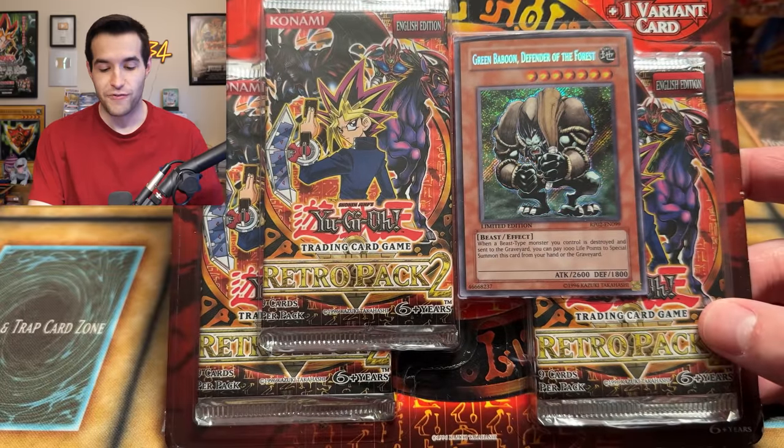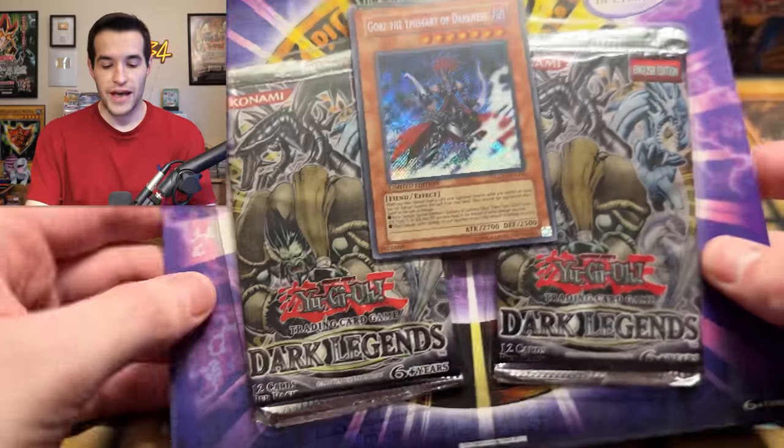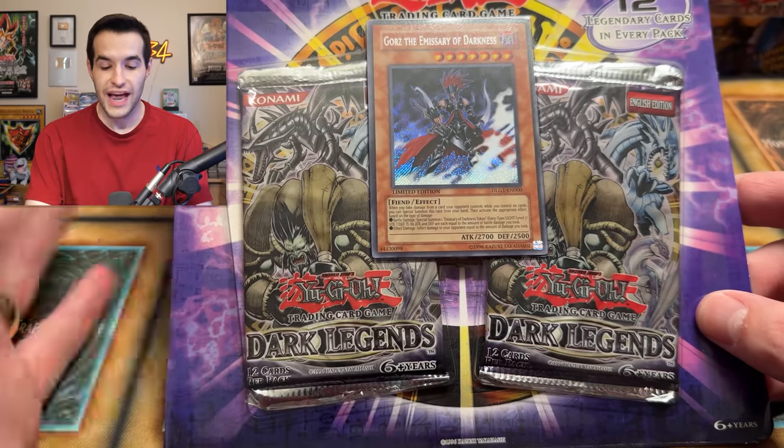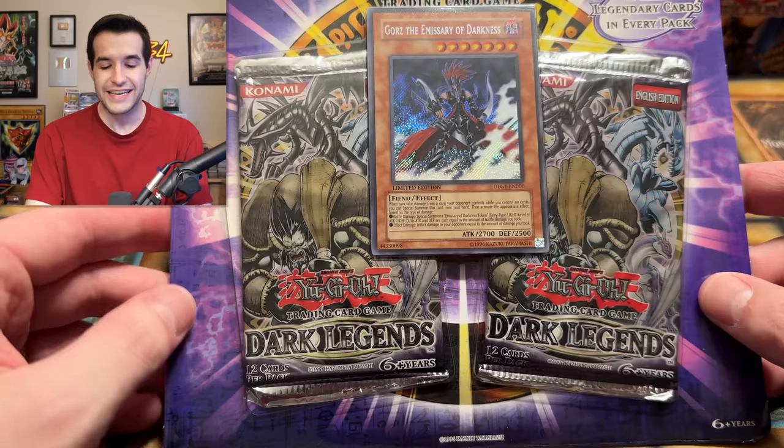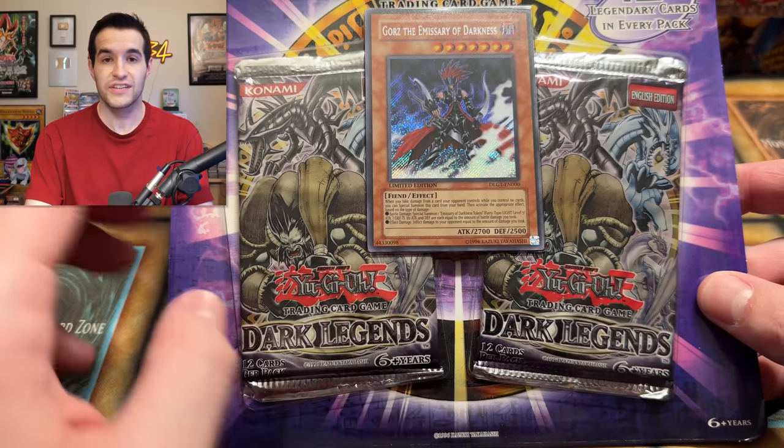Then we have Retro Pack 2, one of my favorite sets to open — an amazing reprint set containing Blue Eyes Shining Dragon, Harpy's Pet Dragon, and Dragon Master Knight. Two of those three we have pulled before; let's make Dragon Master Knight the third. And finally we have Dark Legends, which is kind of weird because it didn't get the secret rares like the other two, so it never got as popular, but there are some really cool reprints in here.